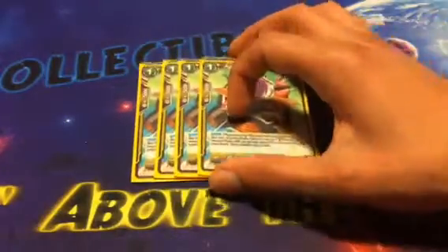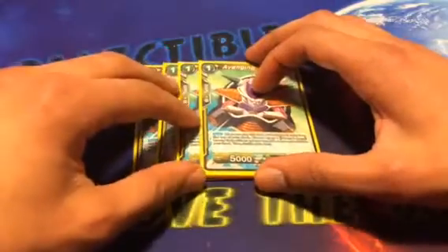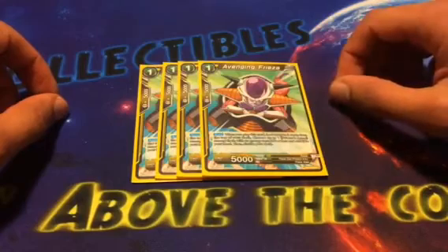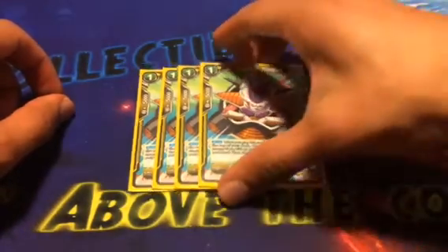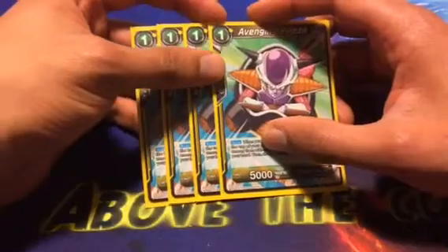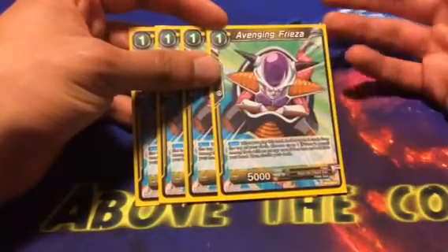Next, we play four Avenging Frieza. This card should never miss, basically, because when you play it you look at the top three cards of your deck and add a Frieza Army card that is two or less cost. That hits a lot of Ginyu Force cards. And when we get to the Ginyu Reliable Captain, that can be really broken. This card is just another 5K combo boost for later, where defense is pretty good.